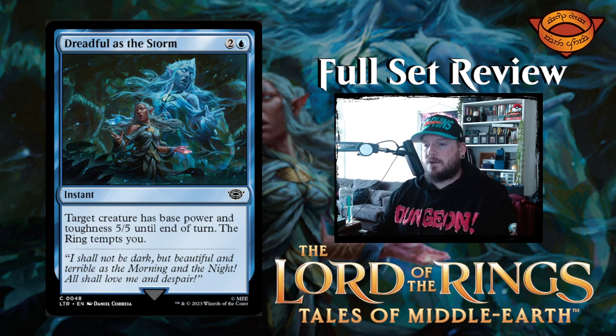Dreadful as the Storm — two and a blue for an instant. Target creature has base power and toughness 5/5 until end of turn, and the ring tempts you. That's really cool looking. Love that art so much.